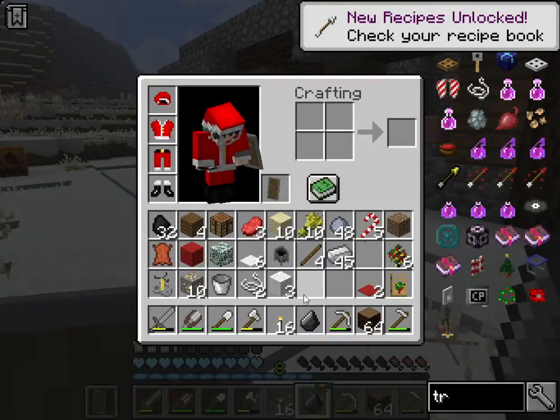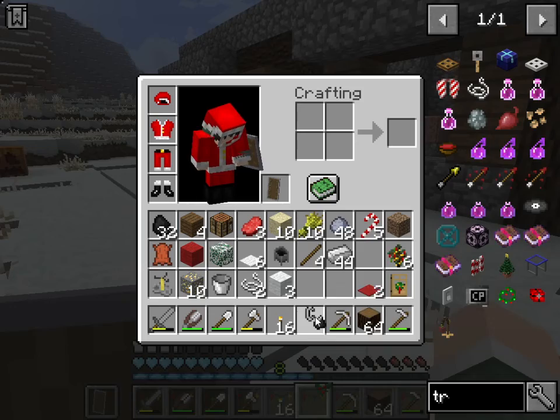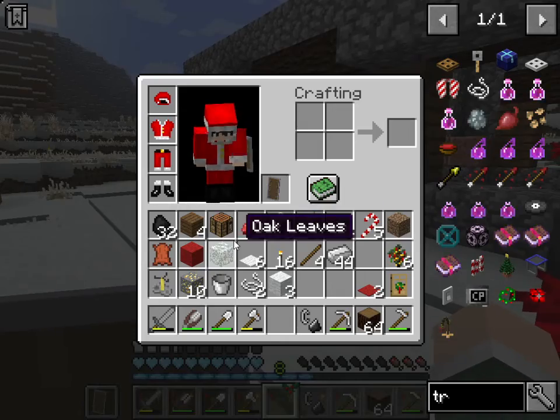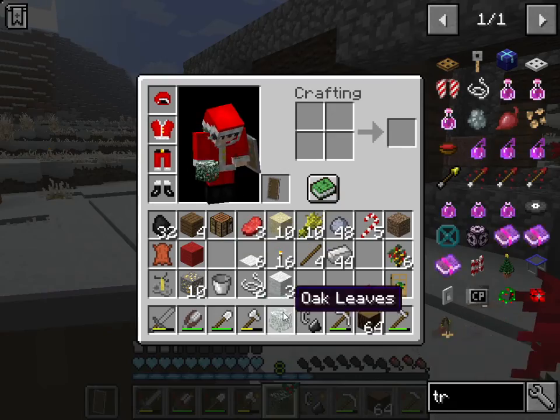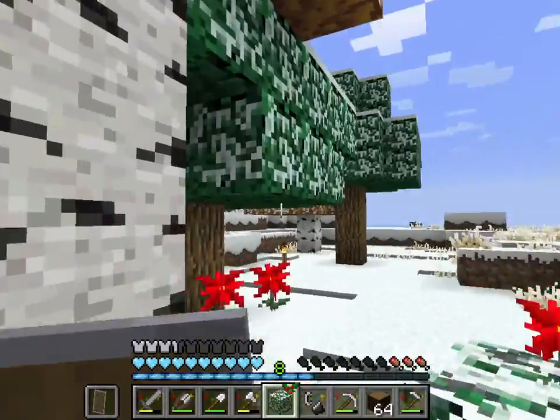I make some flint and steel, and then I head over to the nether portal. Keep that outside. It could be good to get some hedges.